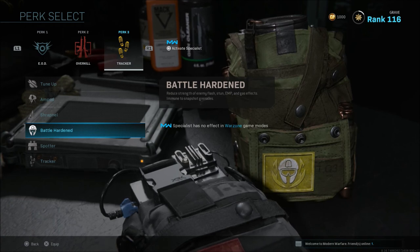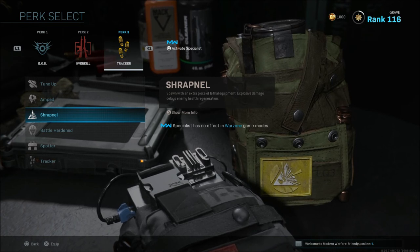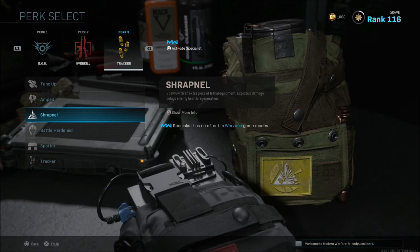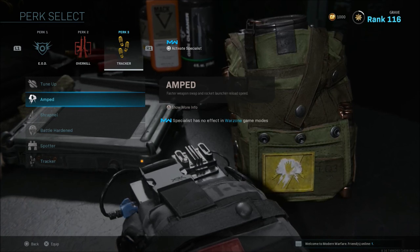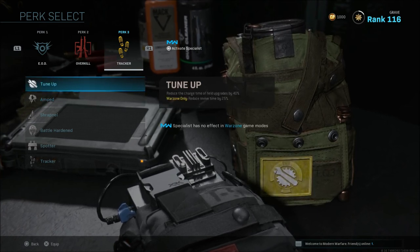There's a lot of flash and grenade spam when the circle gets very small, so Battle Hardened can save you. Shrapnel lets you spawn with an extra lethal equipment piece, and explosive damage delays enemy health regen — you can hit an enemy with a grenade and rush them before they heal up. Amped is also not a bad pick, giving faster weapon swap and rocket launcher reload speed, which pairs well with Overkill.